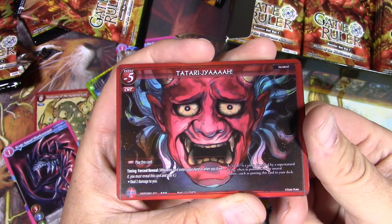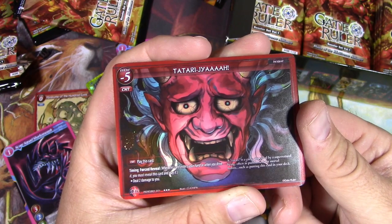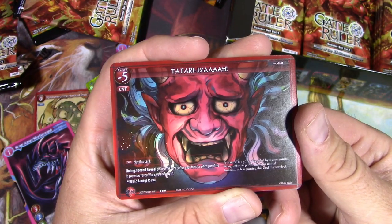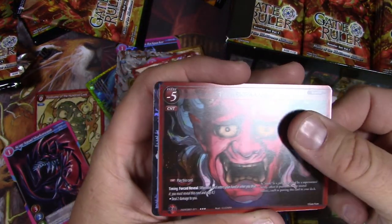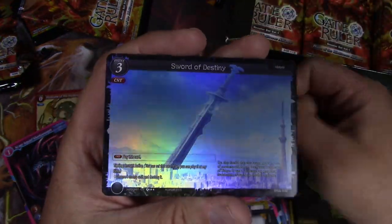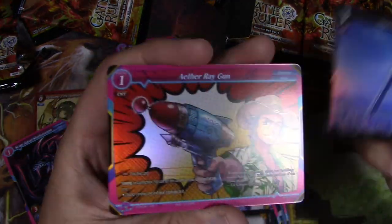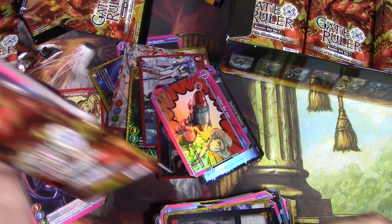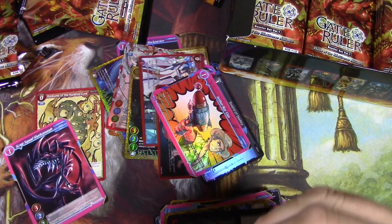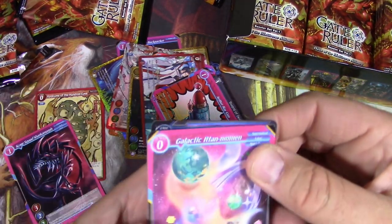Can you even pronounce that? Tatari-gia. The timing is a forced reveal — this is like an instant card and it costs like negative five. Well, that's pretty exciting. And then the Sword of Destiny — that's cool. It's like a giant sword, so you can have a city. And then the Aether Ray Gun, very nice. Maybe we'll do just a couple more here, see if we can pull something amazing, which I wouldn't know what that would be.